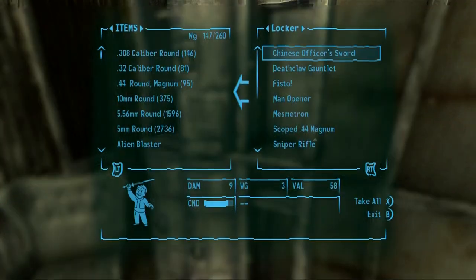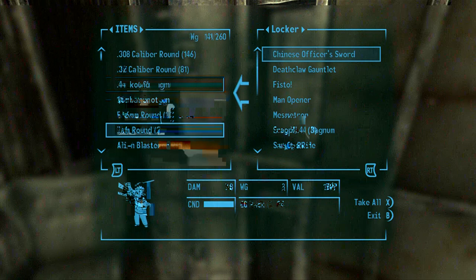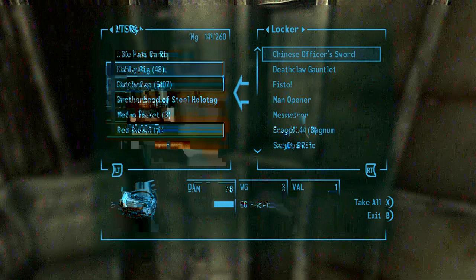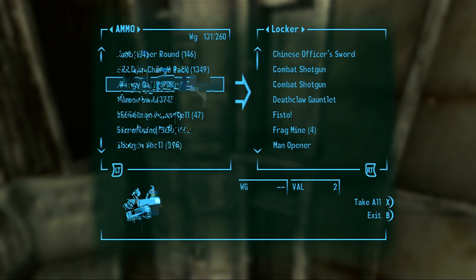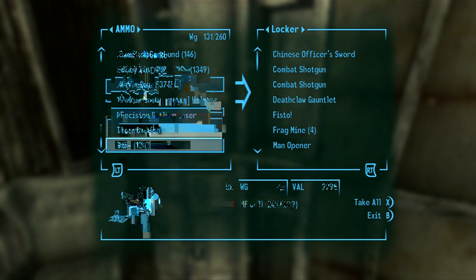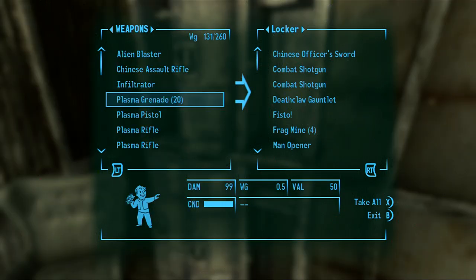Let's see, are there any other guns I want to leave? Do I really need two combat... I don't need a combat shotgun. We'll leave the frag mines. We're sitting at about half weight now, so that's good. None of this weighs. The Precision Gatling really doesn't weigh too much. Plasma grenades do weigh 10 pounds total, so let's go ahead and leave those here.